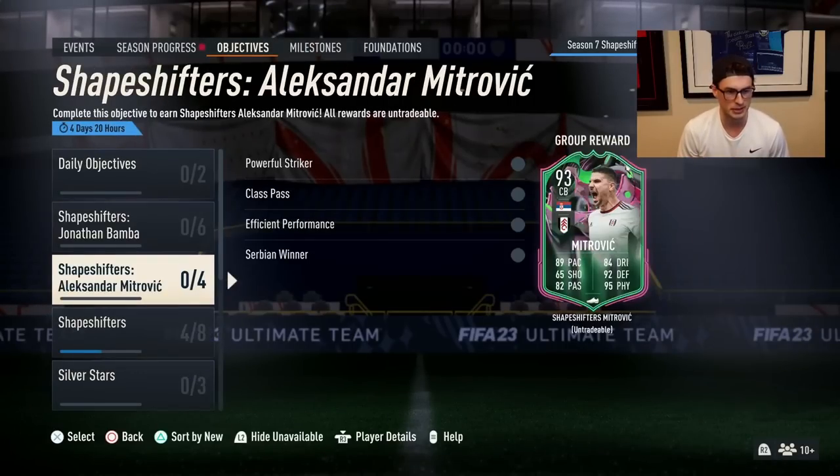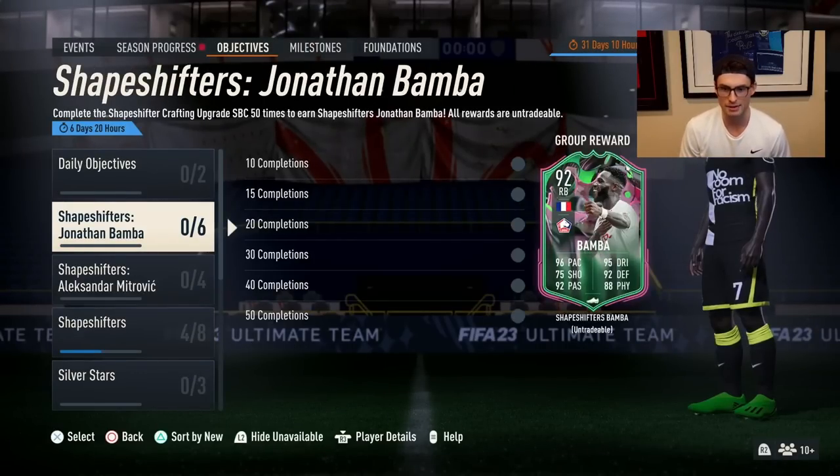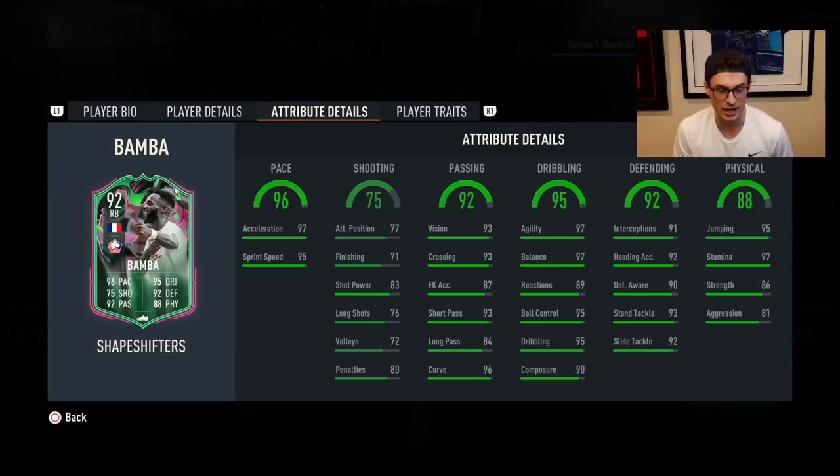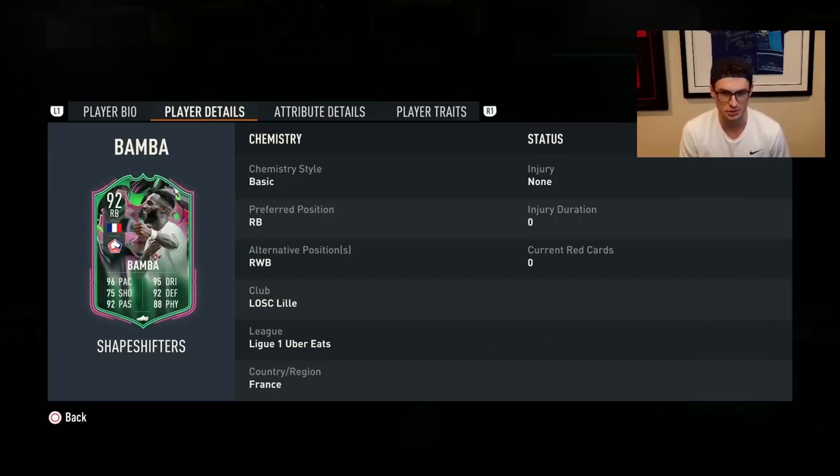Let's go back into objectives because that's where Bamba is. Bamba is a four-star, four-star right back with high/high work rates. His links are incredible, and this for me is what Shapeshifters is about. Bamba is never playing fullback in real life, so this is awesome.